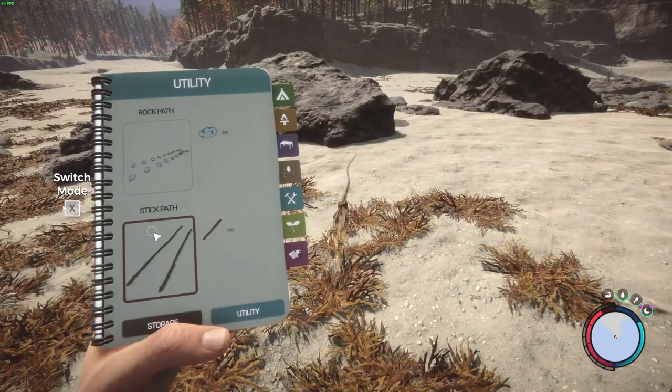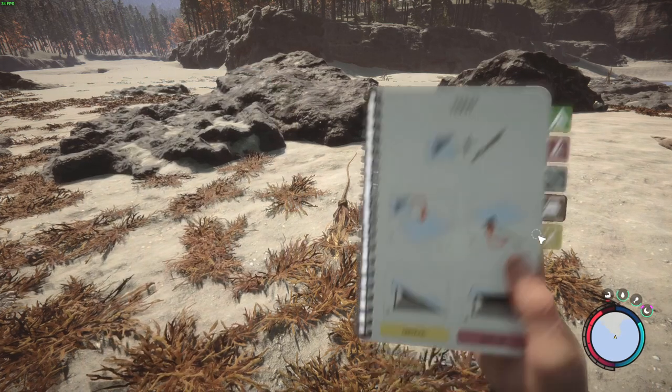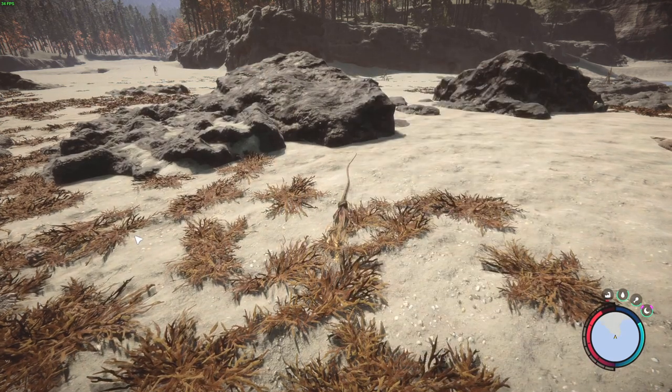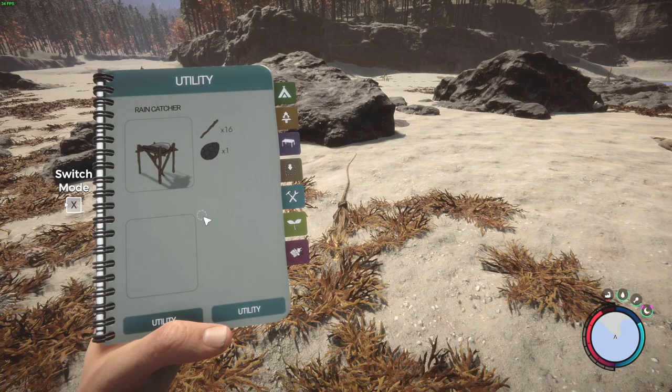To make the Rainwater Collector, you open your book and go to the left side. Remember the left side is the pre-built things and the right side is the dynamic stuff. You can switch between them with the X button. You'll find it under Utility, Raincatcher.